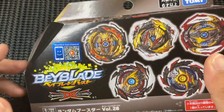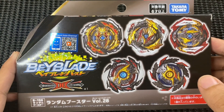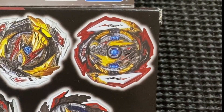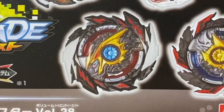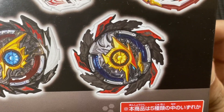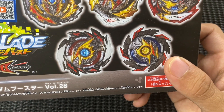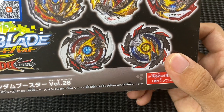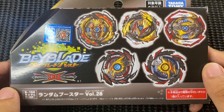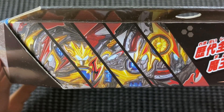Jadi inilah dia Bey yang terakhir daripada Random Booster Vol. 28, ataupun B196. Setelah Ultimate Valkyrie, setelah Tempest Achilles, setelah Infinite Dragon, setelah Super Hyperion - dan ini dia Bey yang terakhir akan kita unbox iaitu King Helios, bersama part dia yang berbeza. Kita akan dapat satu disc yang rare dan satu driver yang terbaru.